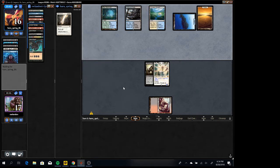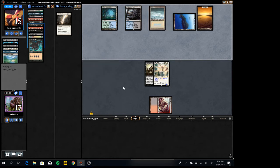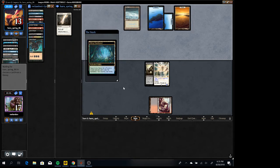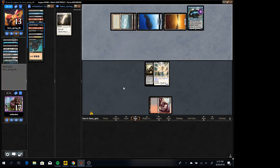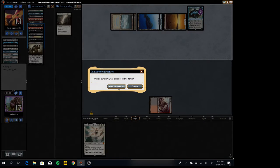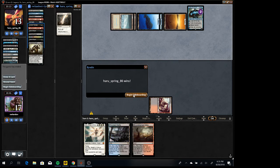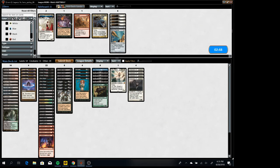Put this on white and hope he doesn't draw Jace. He's got Gideons too, so who knows how many Jaces he has. Never lucky. Oh boy... I was gonna say we could have got Archetype, but then he's got the Terminus in his hand.